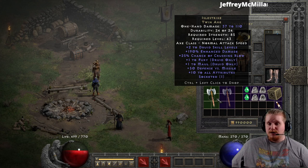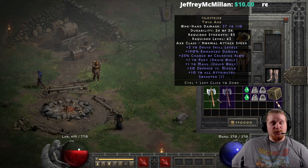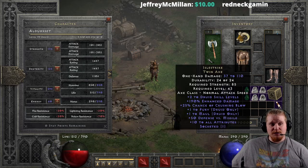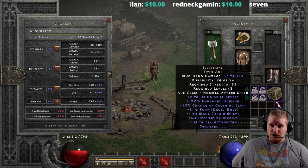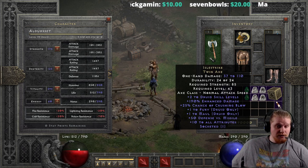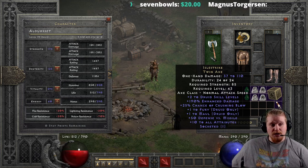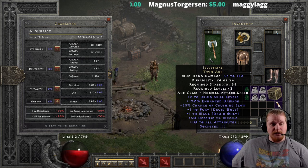We also have plus 50 defense versus missile, which isn't really a huge amount even at level 43. And then we have plus 10 to all attributes. Plus 10 to all attributes is actually kind of nice, especially at level 43 — you get plus 10 strength, plus 10 dex, plus 10 vitality, and plus 10 energy, which is a pretty healthy amount of mana, life, attack rating, block chance, defense, and off-weapon ED from strength. It's a nice little healthy bonus of just about everything that you might want on a character.